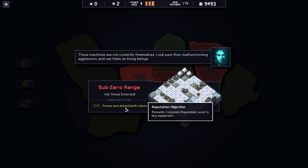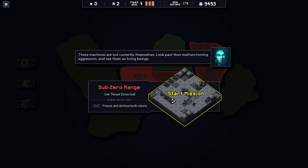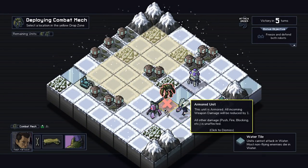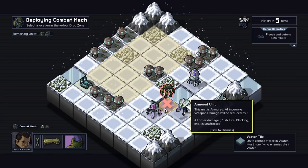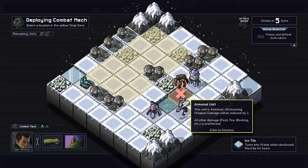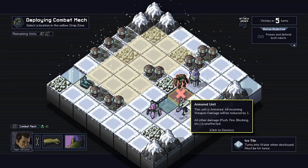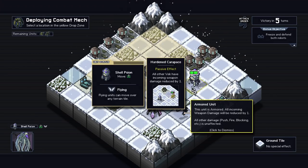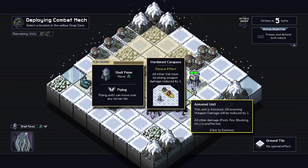So freeze and defend both robots. Rewards... I'm supposed to freeze and defend both robots. So let's see, how does the terrain work? Units cannot attack in water, so it's just normal water. Turns into water when destroyed, must be hit twice. This guy: all other VEC have incoming weapon damage reduced by one.